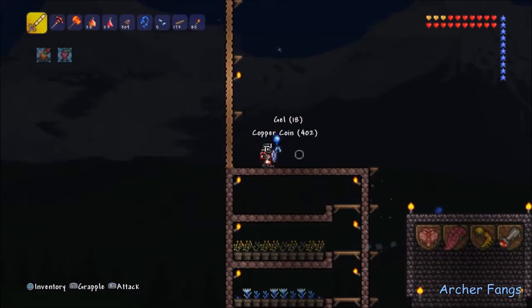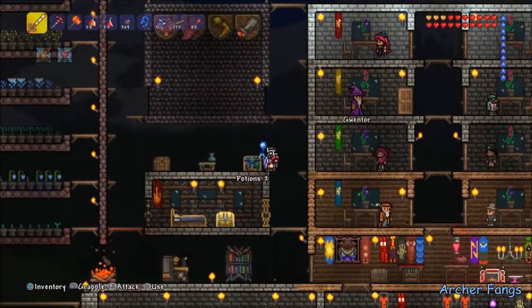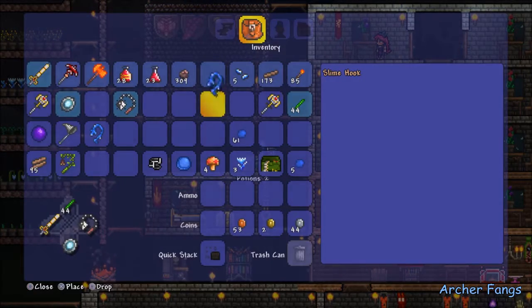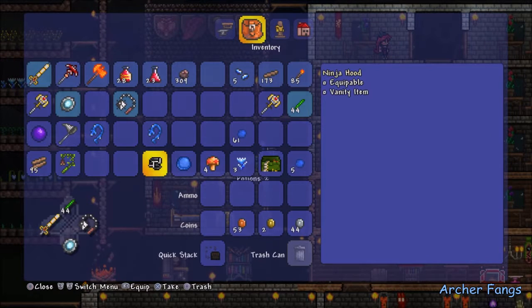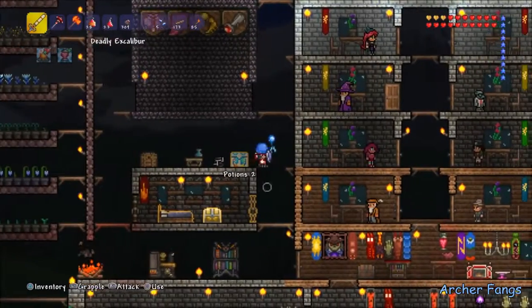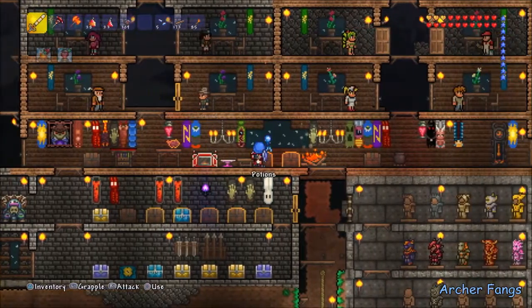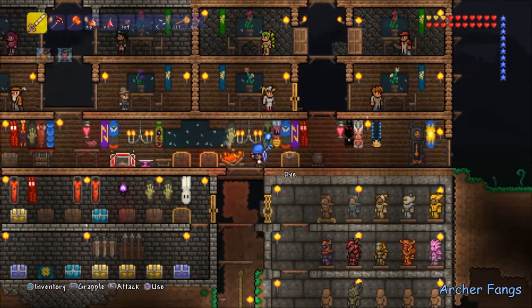There we go, we fought King Slime again. From the drops we got another whip, another ninja hood, and the King Slime mask. Wow, it looks creepy — I look like Mysterio from Spider-Man.